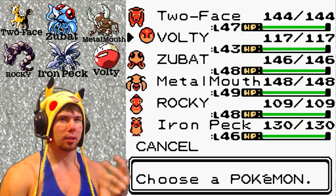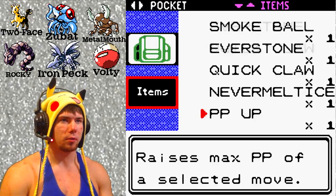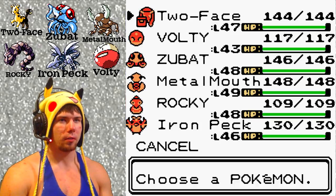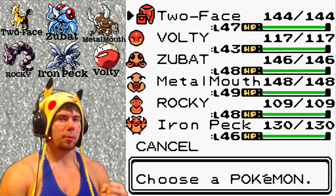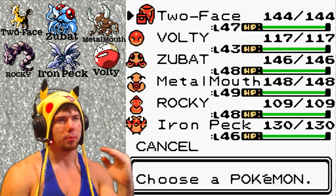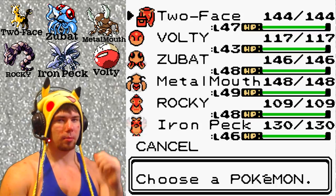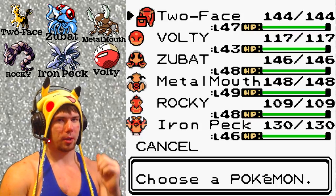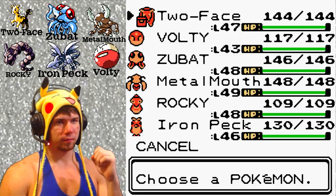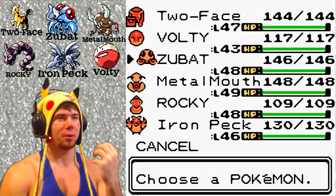Here's the plan: starting off with Two Face, I'll give her the Amulet Coin to get twice the money. Two Face's Shadow Ball attack is going to be the MVP — she'll Shadow Ball and sweep through the Psychic types, then turn around with Psybeam to sweep through the Poison types, and she'll sweep the Fighting types as well. Zubat will probably help get through Onyx. I wanted to go through the playthrough with a Tentacruel now named Zubat.